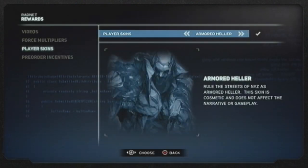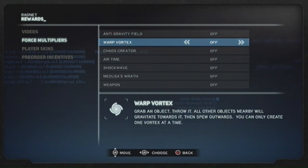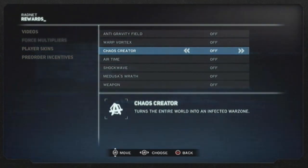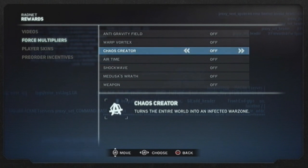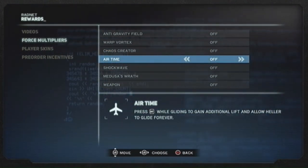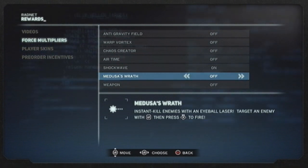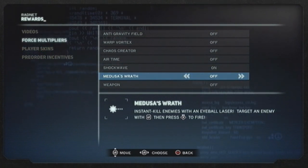We have an additional force multiplier called Chaos Creator. I haven't tried that out yet — I guess it just turns the entire world into an infected war zone, so it makes everyone infected. Airtime Shockwave is pretty badass — every time you jump you send people flying, even if they're trying to attack you.